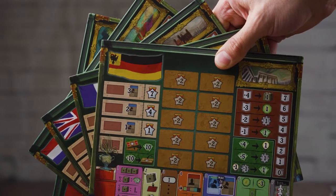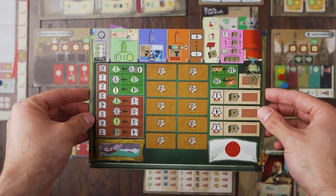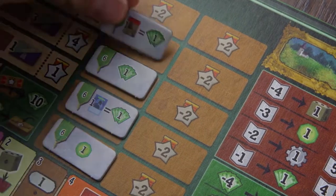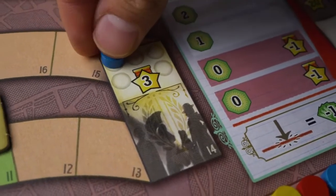Five unique double-sided player boards will keep each game fresh, and with dozens of player abilities, you can try out multitudes of strategies. Fill your board with income-producing tiles to pay for your high value dice, or gain high-scoring victory point bonuses on the newspaper buzz track. There's plenty to explore in each game of Crystal Palace.